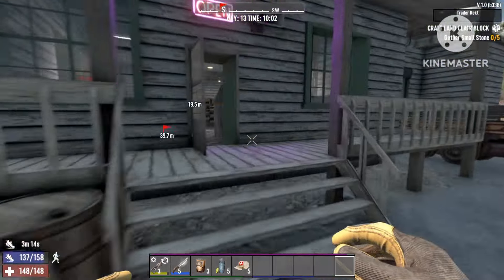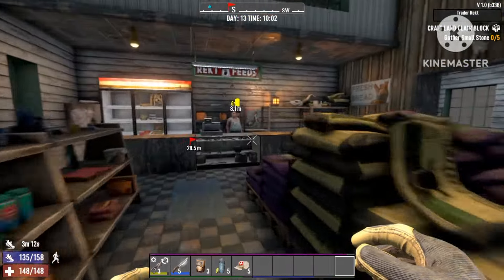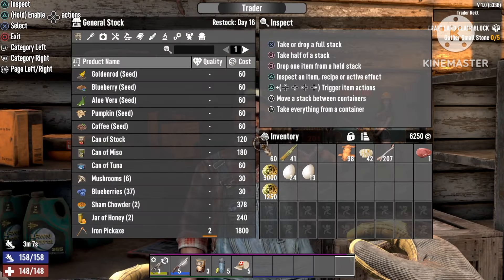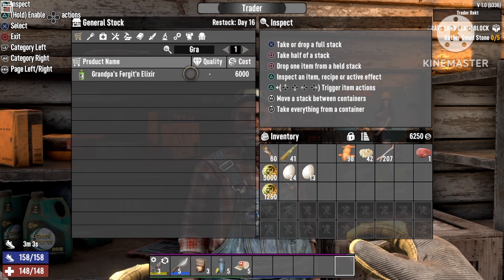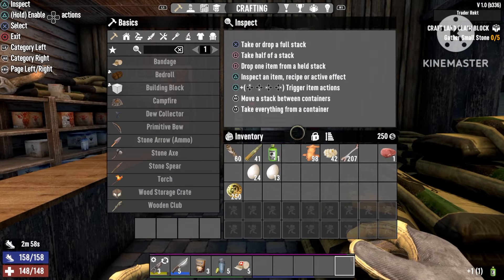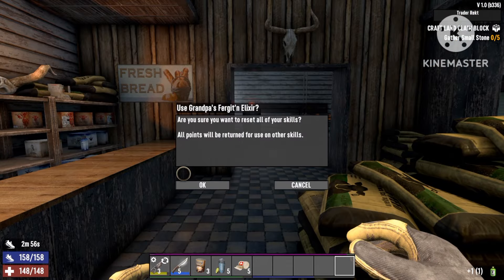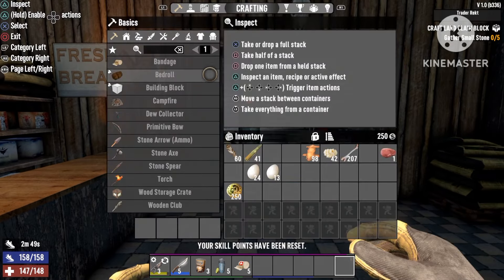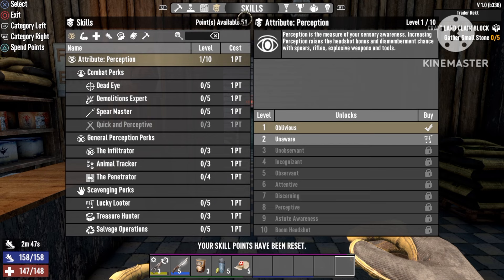After you're done crafting all your food, just head over to the trader. When you get there, you're going to buy the Grand Boss Elixir. Basically what this does is when you drink it, all your skill points will be reset, and then you can just put all your points back into the build you had before you went to get the food. Please remember to subscribe and thanks for watching — see you all in the next video.